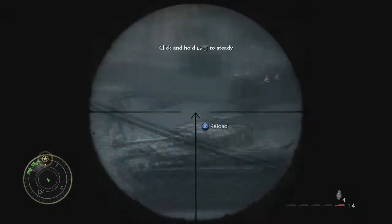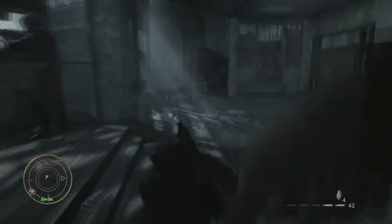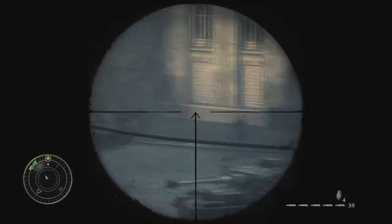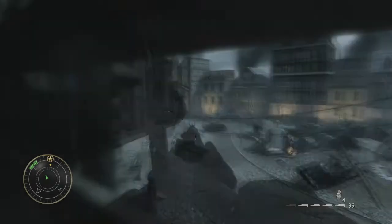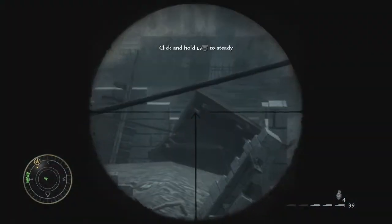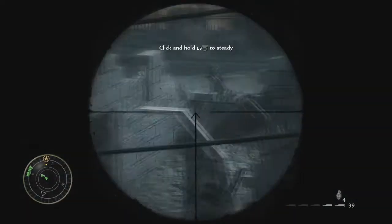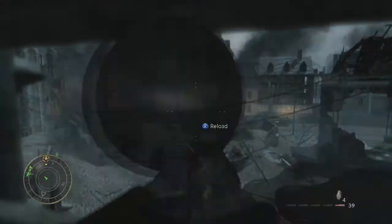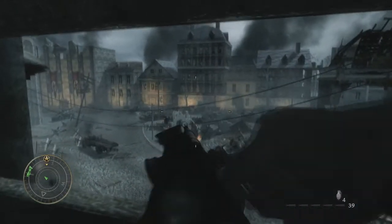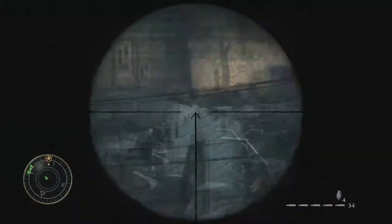My strategy here is to take out as much of his snipers as possible. If you're running out of sniper ammo, there's more to the left over there. I'm doing this on Recruit difficulty so it's super easy to do, but it's probably going to take you a bunch of tries so be prepared to be here for a while.